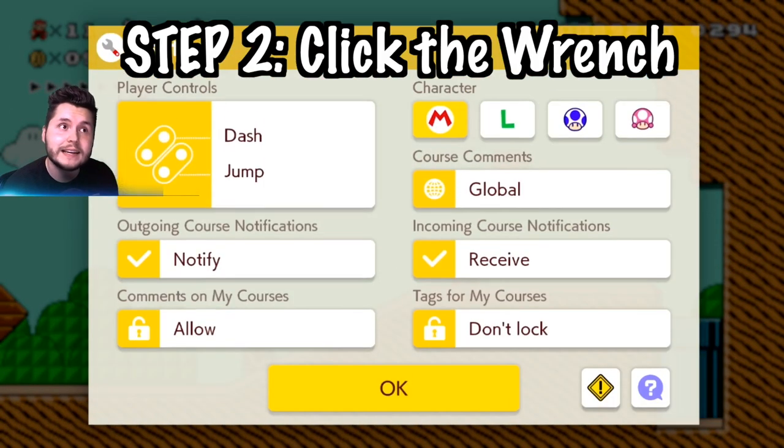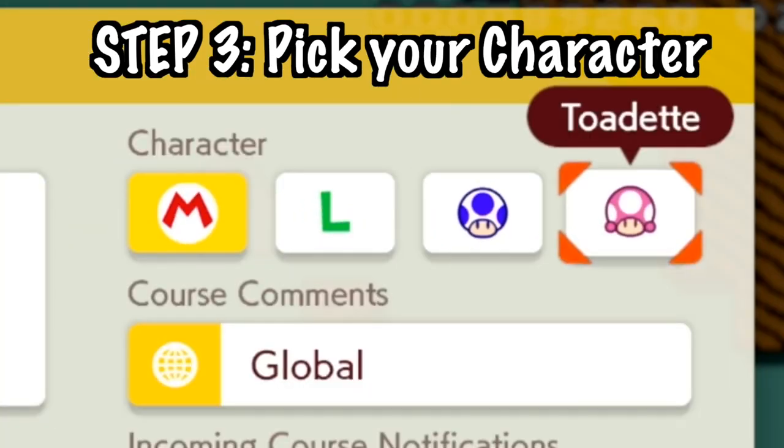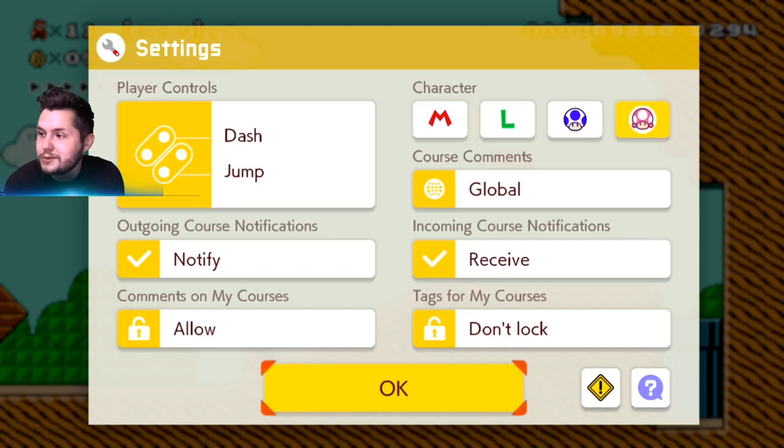You're actually going to go into Settings and it is right here — literally that quick. Luigi, Toad, Toadette. You select whichever one you want, and I'll go back and do it again.